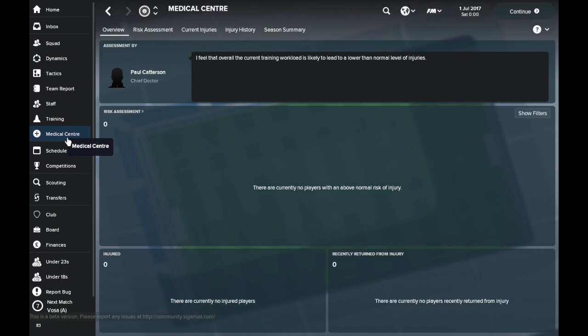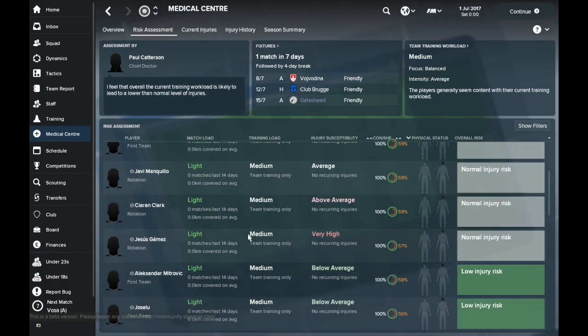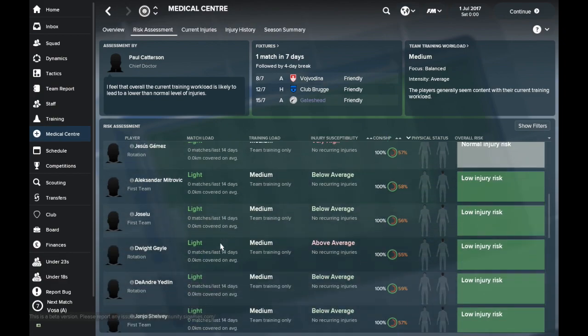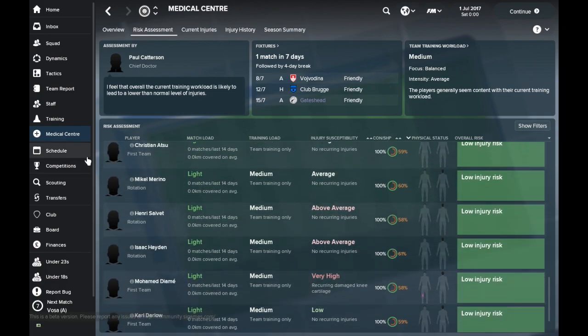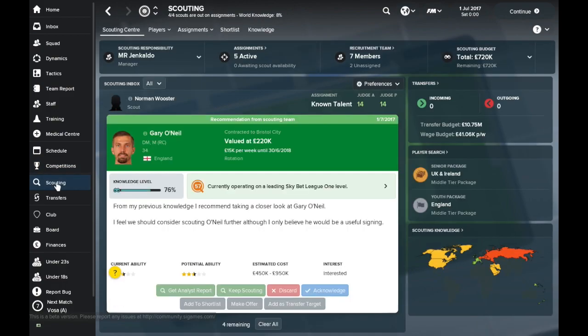Medical centre — new area. Lower than normal level of injuries with our current training schedule, though that's only because we haven't done anything. Risk assessment — injury susceptibility is below average for most, very high for Hazel Scammers, no recurring injuries though. Normal injury risk — so that's pretty cool. I like that because if you've got a tired player, you now know whether they're at risk or not. The fixtures screen looks pretty usual, competition screen the same as always.